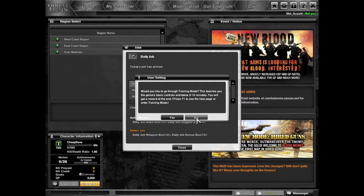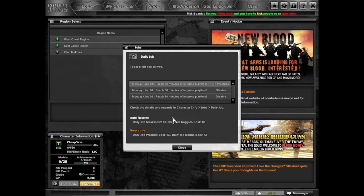Would you like to go through training mode? No — I do still wish to skip it. Okay, daily jobs. So it looks like we've got some daily quests here. That's cool. Reach 30 minutes of in-game playtime, 60 minutes, 90 minutes — encouraging you to play the game a little bit more.